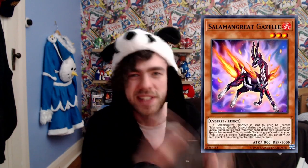So I hope you guys are thirsty, because this month we just got given a buttload of brand new water support, including Umi, Shark, Marincess, and of course the brand new structure deck for Salamangrade, which doesn't really fit the theme at all, but hey, I'm not complaining — that's Signet Mining for the decklist that actually matters.